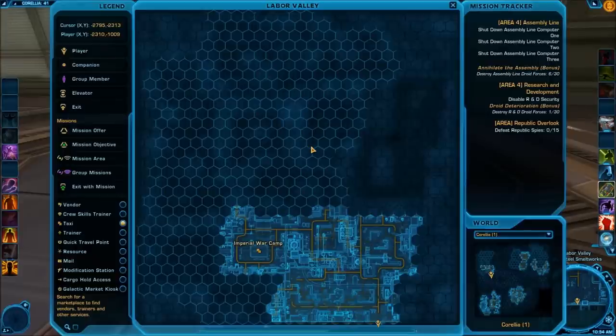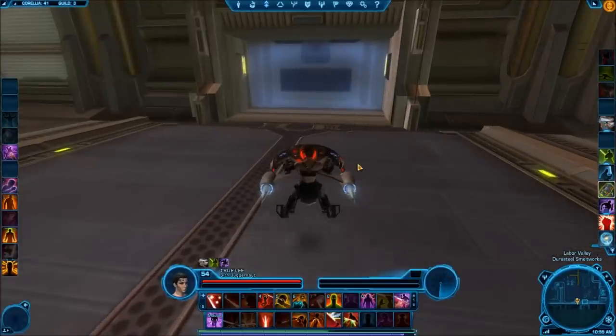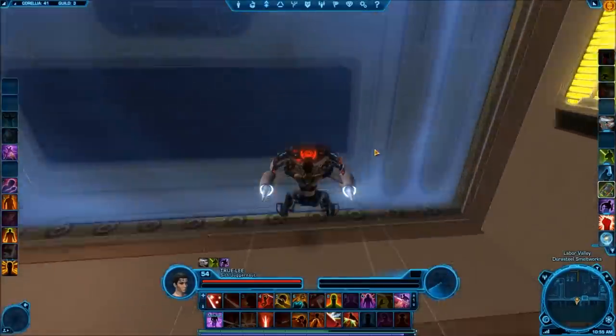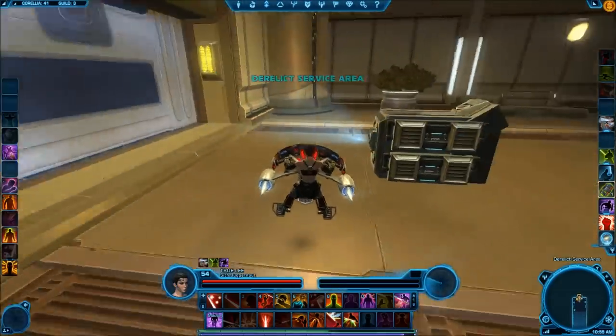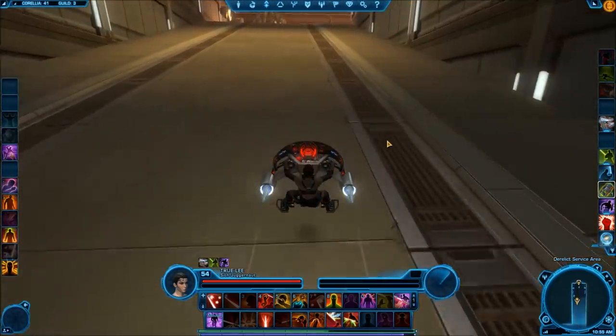The second Datacron is a blue matrix shard and is located in the southeast corner of the Labor Valley. Just go ahead and follow the road down until you reach this point. From here you'll see what appears to be a blue door — go ahead and go through it. It was a projection, so go ahead and make your way through this area.